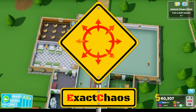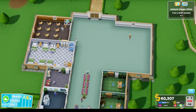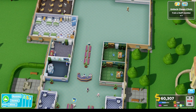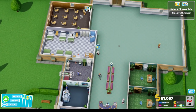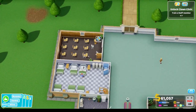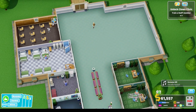Hi guys, I'm Exact Chaos and welcome back to another episode of Two Point Hospital. We've got our training room up and running and we're training our first psychiatry-related doctors. Here comes the expert that we're paying big money to do the training. Our staff have joined, so they're in the room - we've got a pretty big training room up and running.